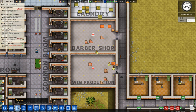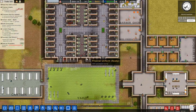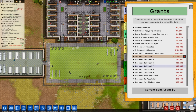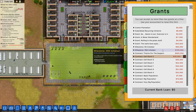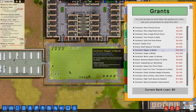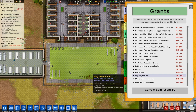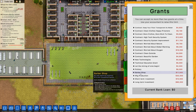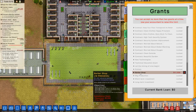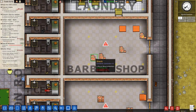We've got 661 in the bank. Let's accept another grant. Is there one for wig production? There we go — barbershop and wig production. Setting up a wig production shop gives quite a bit of money, and the barber shop grant gives a little bit too. We'll get that one first — it's giving me a little bit to work with. Let's sort out the barber shop.